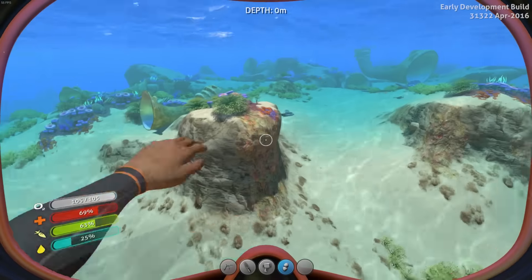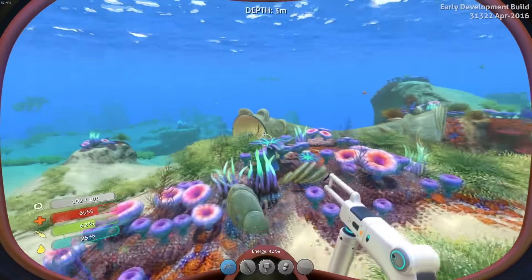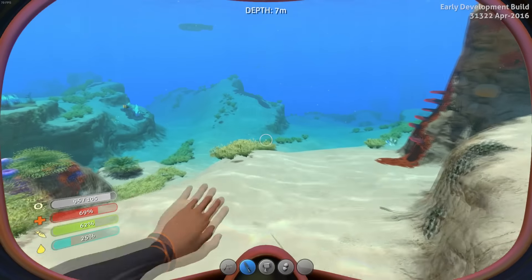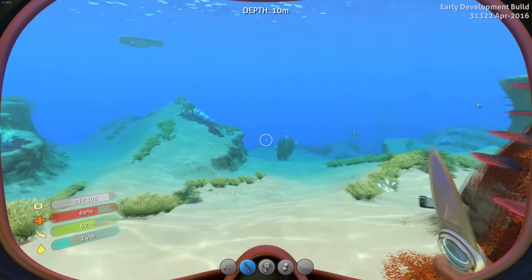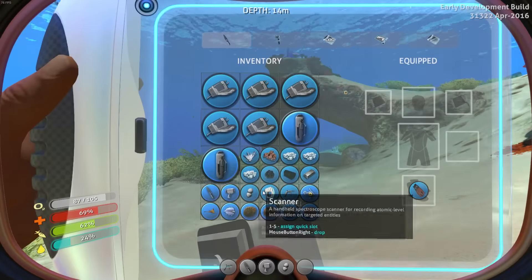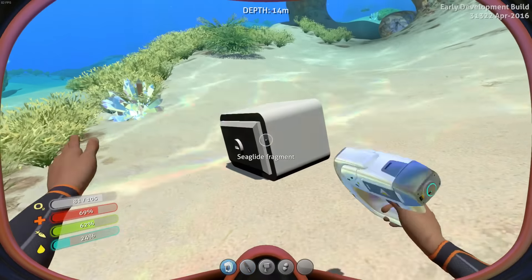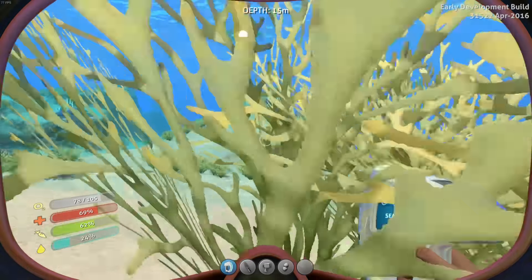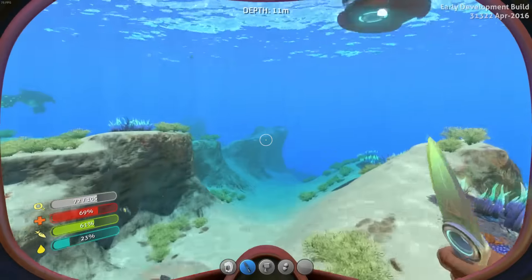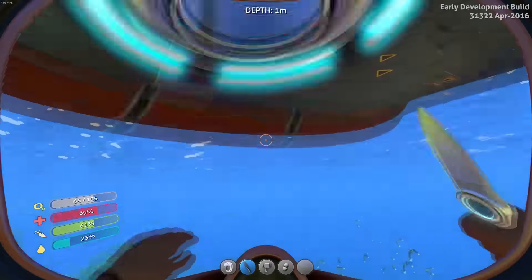I'm pretty sure that would give you the bends and kill you if you did that in real life. Don't swim with that in your hands, it freaks the hell out - wailing underwater. Oh, there's another blueprint. What is it? A torch. Where's the scanner? You're like the most useful thing right now. We've already got that. To the escape pod! Or as I have now called it, new home. There was the wreck - it's down in there.